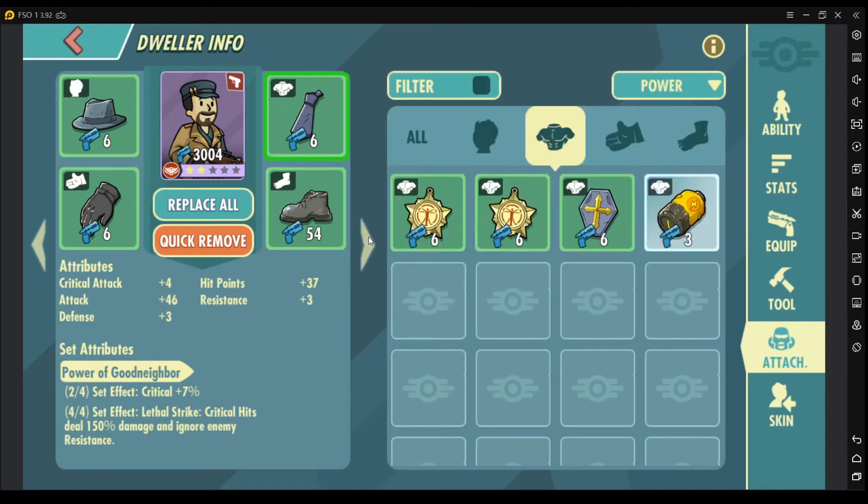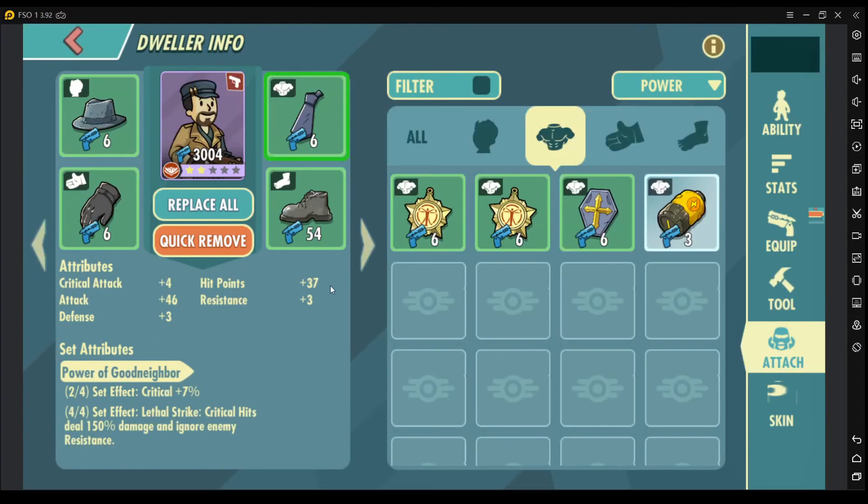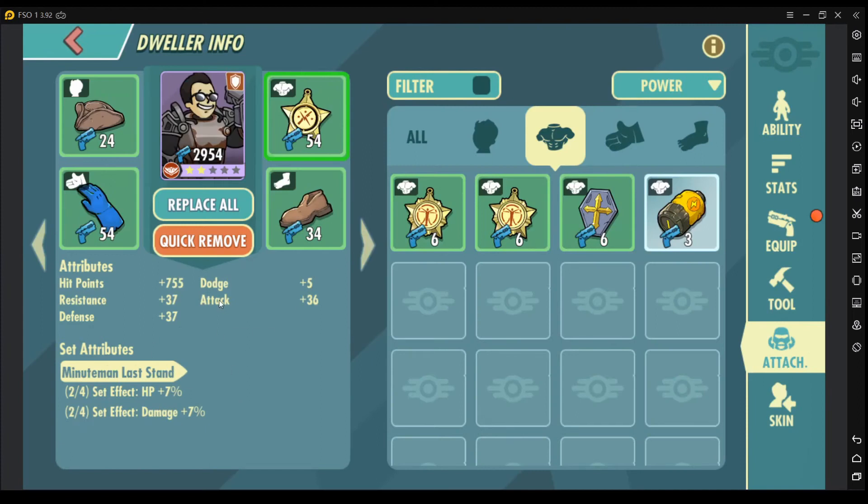Another thing to know is that you can have two different set effects triggered at the same time. Since it's hard to get all four attachments available during the start of the game, you can mix and match two different types of attachments to get the most out of the four slots that you have.